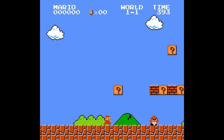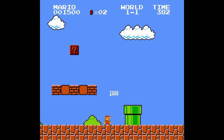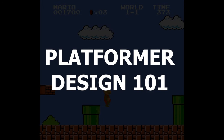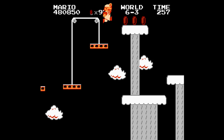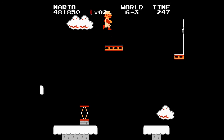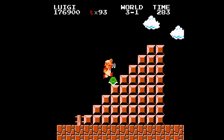Super Mario Bros. laid the foundation for 2D Mario. The formula stays mostly intact for most of the 2D series. I want to emphasize the design concerns of platformers. Let's agree that platformers are about mastering moves and clearing courses. In their purest form, those are the only things that matter in this genre. In this platformer, lives are important because they allow you to keep playing. If you keep playing, you'll master moves and clear courses. In Super Mario Bros., 1-ups can be collected up to 127 maximum.